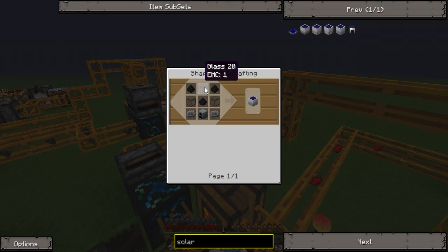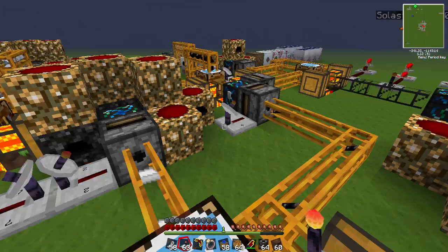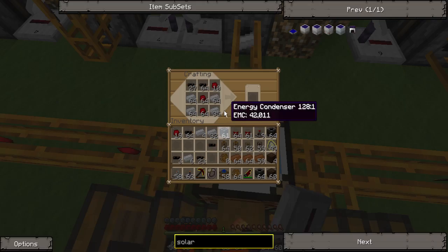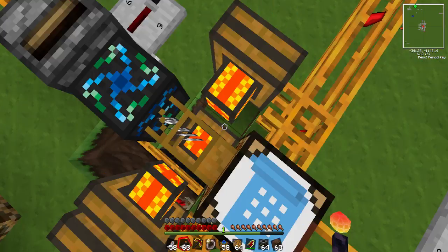The glass is fairly easy because you can just condense it, and the coal dust is fairly easy because you can just macerate it. Pretty much all of this, a massive amount here, is all just to make these RE batteries, and it keeps getting full.